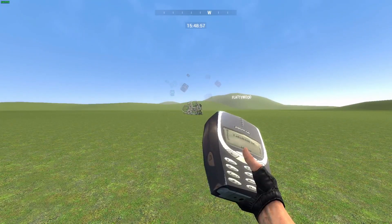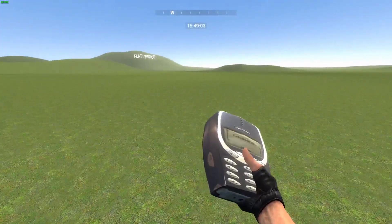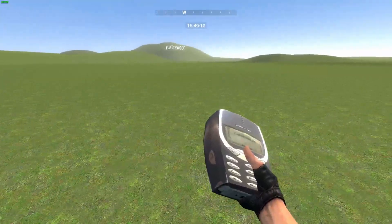That means I don't have to add any sound effects — that's what happens when it explodes. It just leaves a bunch of Nokia particles everywhere. No right click on this one; it's just left clicking and you can spam it as much as you want.